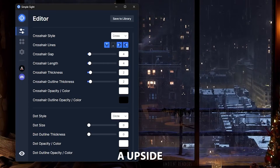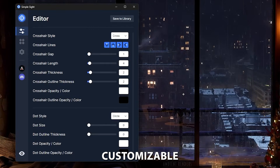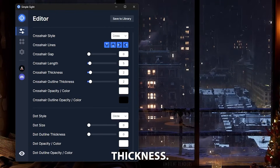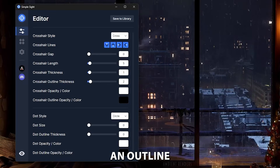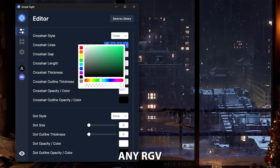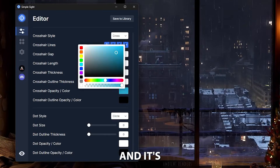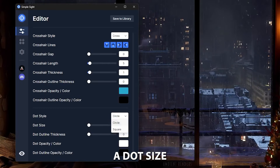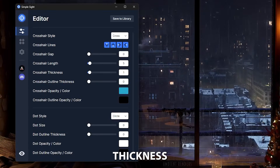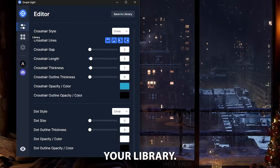You can disable or enable individual crosshair lines — making a T or even an upside-down T if you want. You can set the gap by pixels, giving much more precision than in CS2. I'll set zero gap. You can set length, thickness — I'll use one — and outline, which I'll set to zero. For color, you can use any RGB value, which is great when you know you're playing on a yellow map like Anubis and need a contrasting color. You can also add a dot with adjustable size, shape, thickness, and color, and save everything to your library.